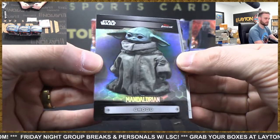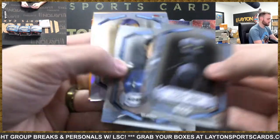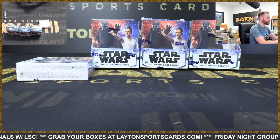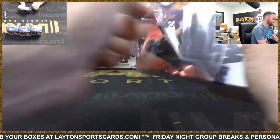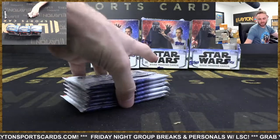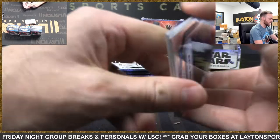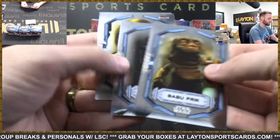Grogu, the Mandalorian. Refractor Sabine Wren, and an orange refractor Saw Guerrera, 7 of 25 - nice Saw! Do you guys remember when the Mandalorian first came out - the first episode dropped and you got introduced to Grogu? It was like the most insane thing ever. Like I could not believe it. Don't know how that was not spoiled or leaked beforehand because everything is leaked nowadays. It's a miracle honestly.